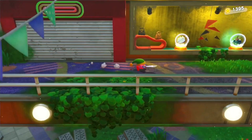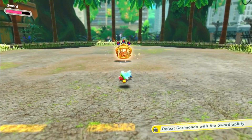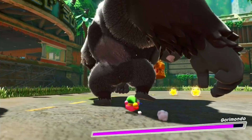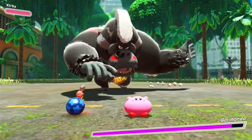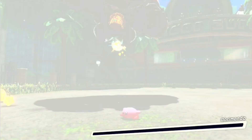Before the boss fight, pick up the sword ability, as beating Gorimondo with it grants an achievement. You don't have to use the sword the whole fight, but the last hit needs to be with it. Another achievement is to go between his legs — be careful as you do this. The other achievements are to beat him in under two minutes and to not get hurt. I find it best to use the star's spit attack as regular Kirby, as they do more damage than the sword and can be used from far away. Be quick and careful and clear the stage.